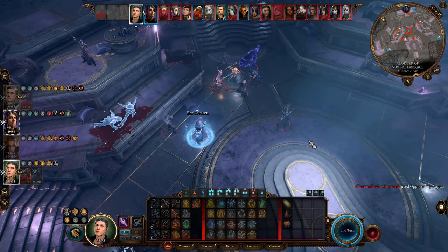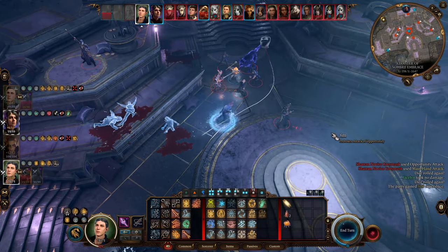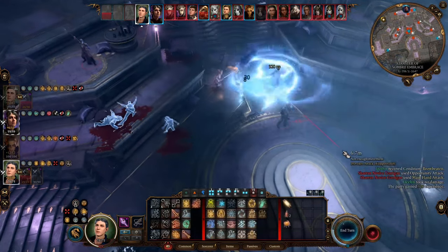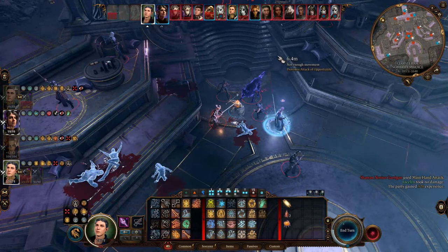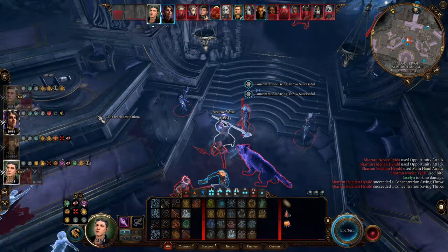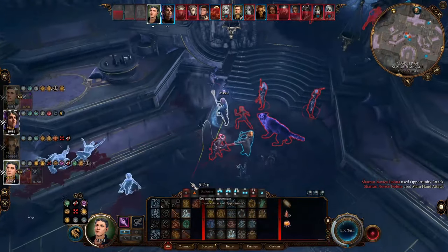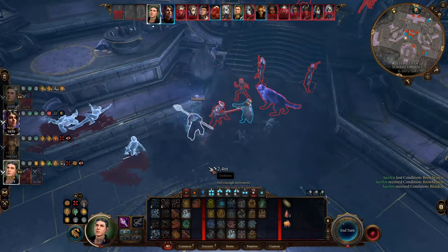This spell doesn't require concentration, and the effect lasts until you lose all of the temporary hit points. The highest spell slot this build can use is a level 6 slot, so that's 30 temporary hit points and cold damage. This is a really stable way to deal damage — no attack roll, no damage roll, no saving throw, no ability score requirement, just a fixed 30 cold damage. All you need to do is let an enemy hit you with a melee attack.